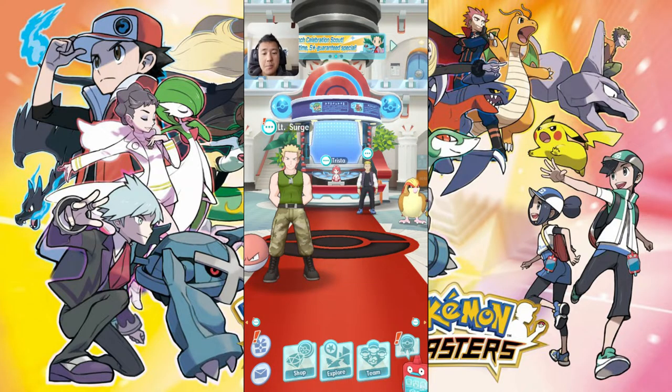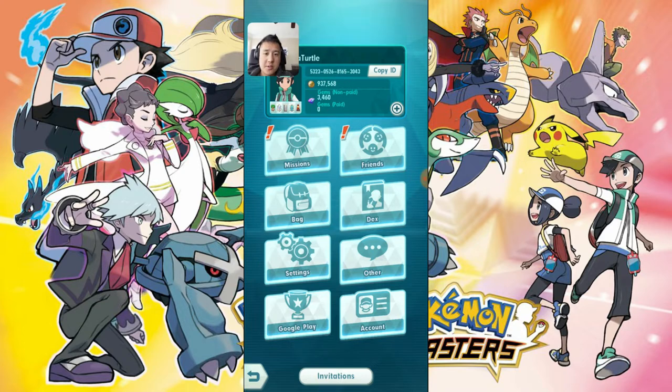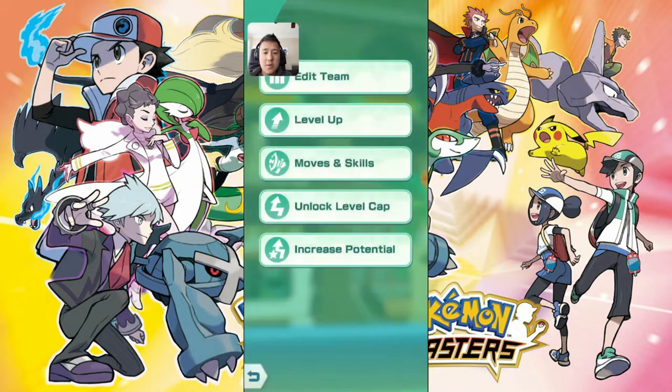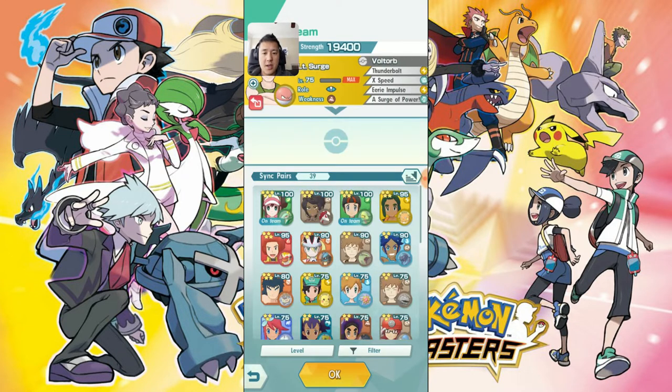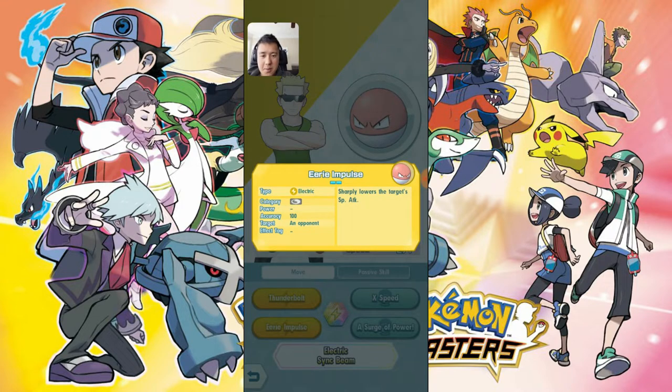What's up, I'm One Turtle and today we have a Pokemon Masters video. I'll start with the screen — it does show my friend code if you want to add me. I was looking through some of the new sync pairs you get kind of for free, and a lot of them weren't that interesting, but Voltorb does feel like it has some potential with Eerie Impulse, which sharply lowers the target's special attack.